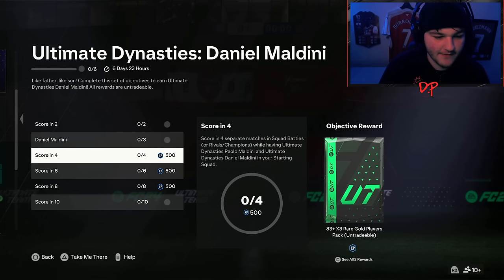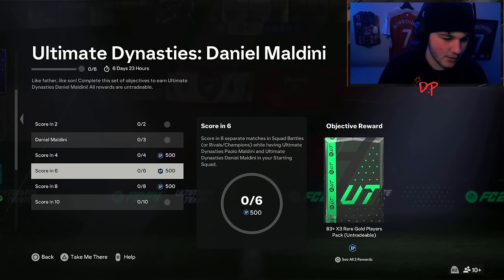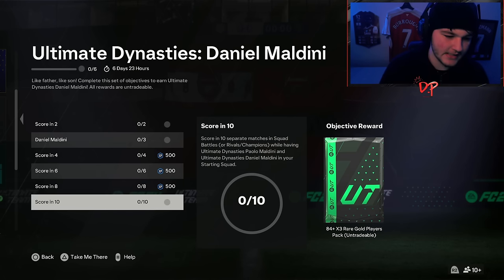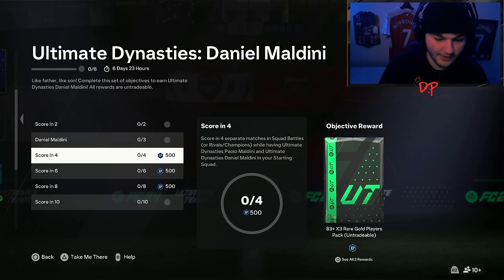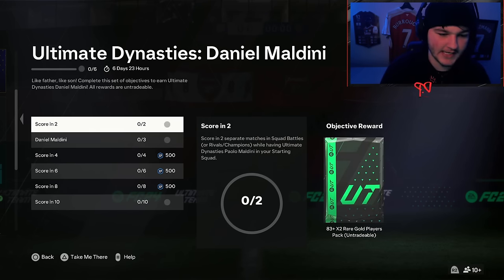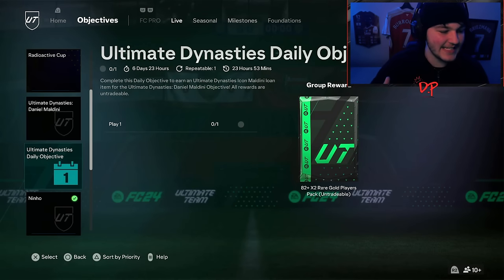After unlocking Daniel Maldini, the next objectives require four separate matches whilst having Paolo Maldini and Daniel Maldini, then score in six, eight, and ten separate matches whilst having both Paolo and Daniel in your squad. The rewards include an 84-rated pack times three, an 84-rated pack times two, two 83-rated packs times three, a Daniel Maldini to keep, an 83-rated pack times two, and a group reward of an 84-rated pack times four.